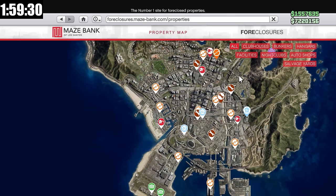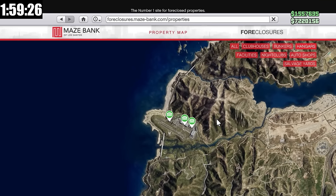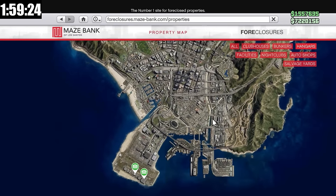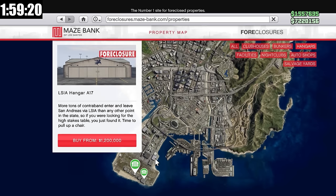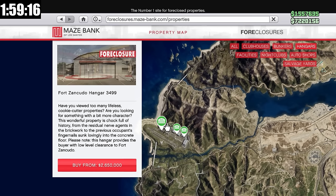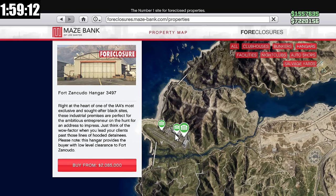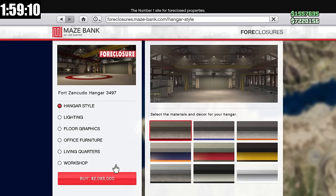We're going to go into the Maze Bank Foreclosures website and pick up the business first, which is going to be The Hangar. There are a couple locations down at LSIA airport, but they aren't great — even though they are cheaper. The best are going to be one of the three locations in Fort Zancudo, but I'm going with the cheapest one as I don't have that much money.